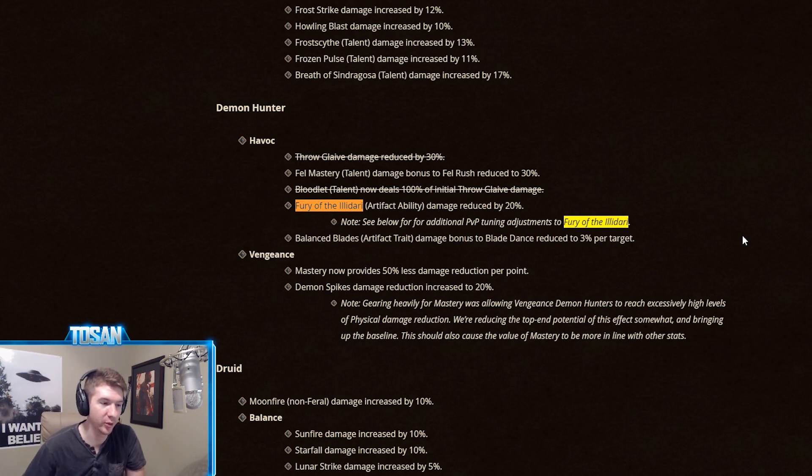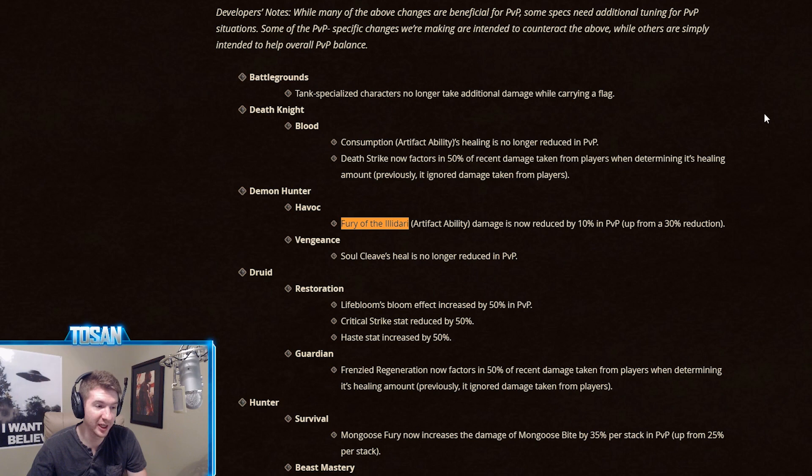A lot of people think Fury of the Illidari was nerfed last patch, and that's why they say of course it's weak — they nerfed it by 20%. But for one, it doesn't feel like a 20% nerf, it feels like an 80% nerf, it's so freaking weak now. And for two, they actually didn't nerf it in PvP at all. They nerfed Fury of the Illidari by 20% last patch, but they un-nerfed it by 20% in PvP — it used to have 30% less damage in PvP, now it's only 10%. So they took that 20% from the base value and put it back into PvP templates, meaning it basically wasn't nerfed at all in PvP.